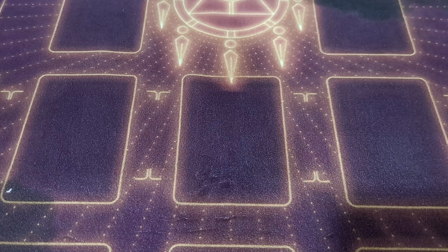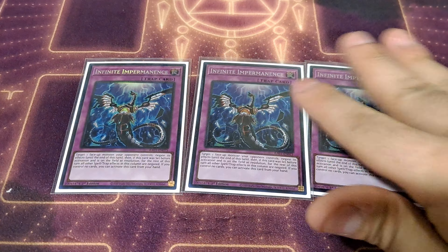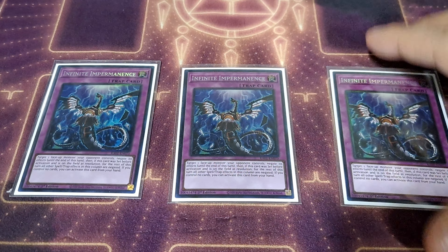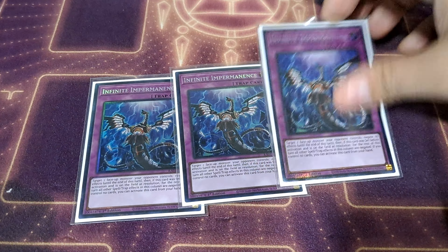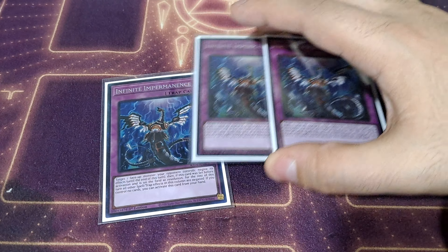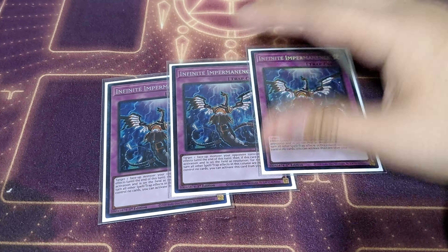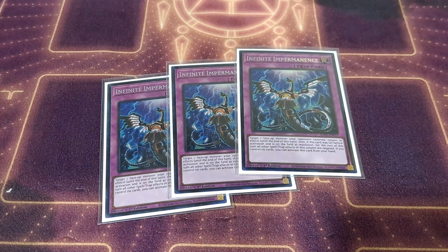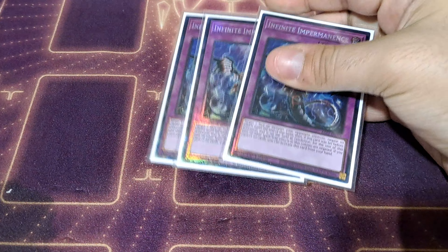And then an honorary hand trap — three copies of Infinite Impermanence. This deck really needs to be able to survive if it's going second. Infinite Impermanence, being able to negate one of your opponent's monster effects both on their turn and on your turn, assuming you control no cards on your side of the field, is just very versatile. It is also important that you are playing a card that does not play into Triple Tactics Talent. So Infinite Impermanence is just a staple hand trap you can be playing in your deck.